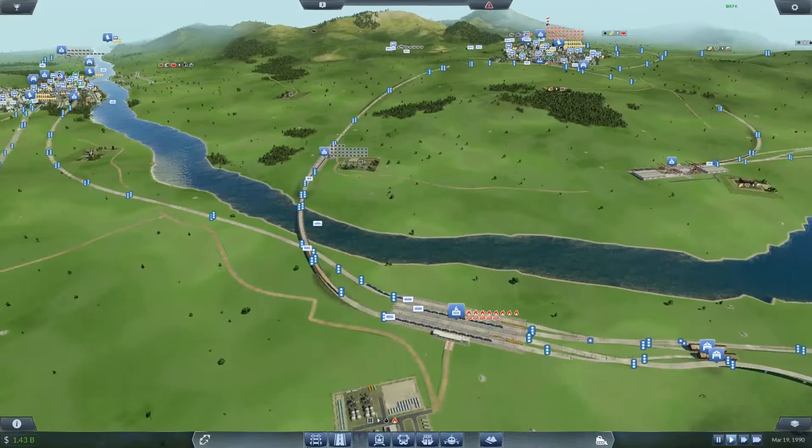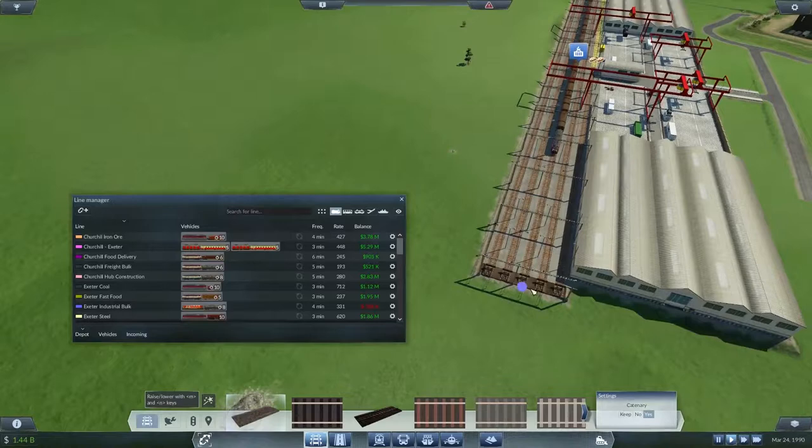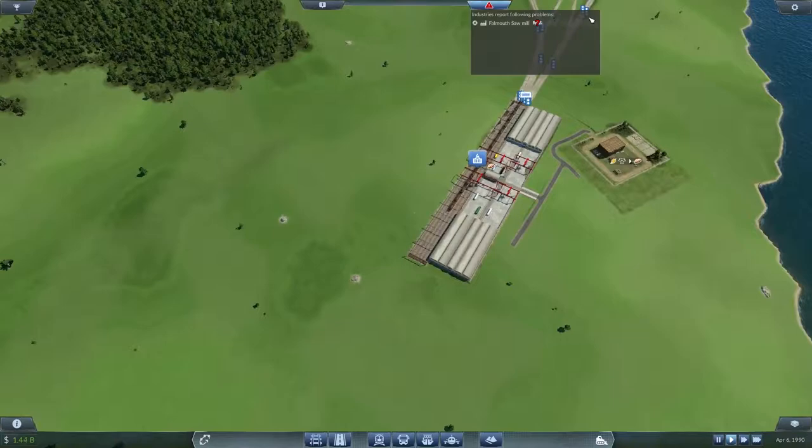We are still using diesels. What lines have we got in use? Okay, so we could take this line out here. We're going to use high speed — super speed we don't need just yet, high speed will do fine. We'll stay... at the sawmill — yeah, we're not quite getting enough. I'm not going to worry about that just yet. That comes on and goes off depending on the frequency of deliveries from the sawmill and from the steel mill.